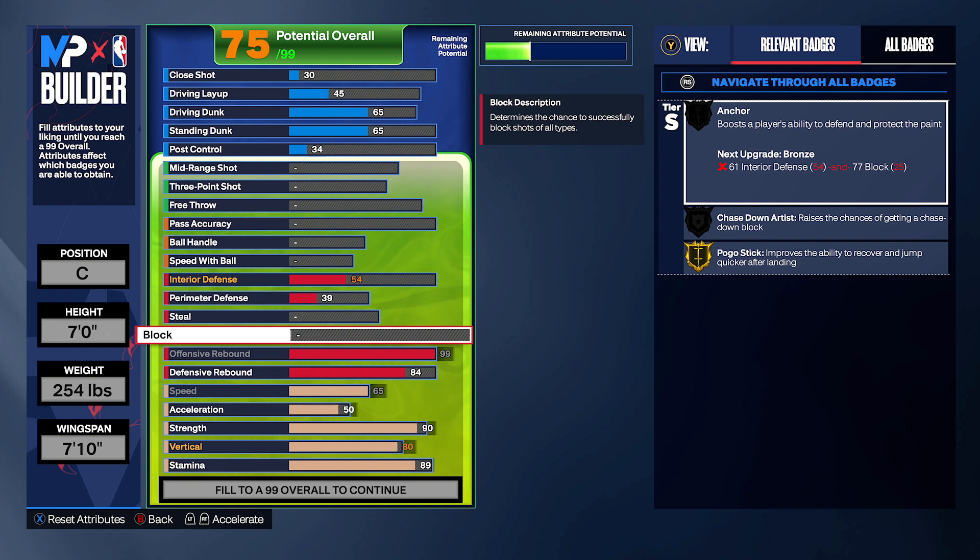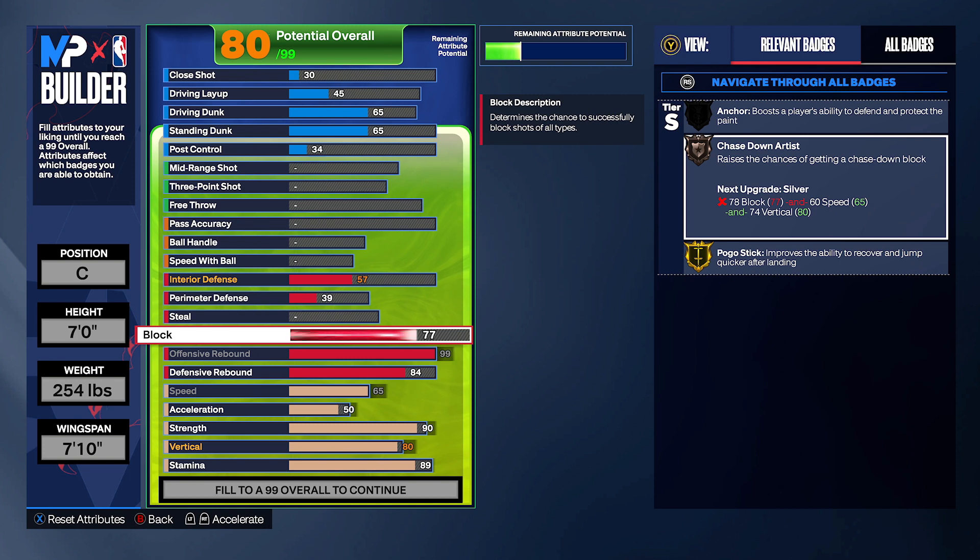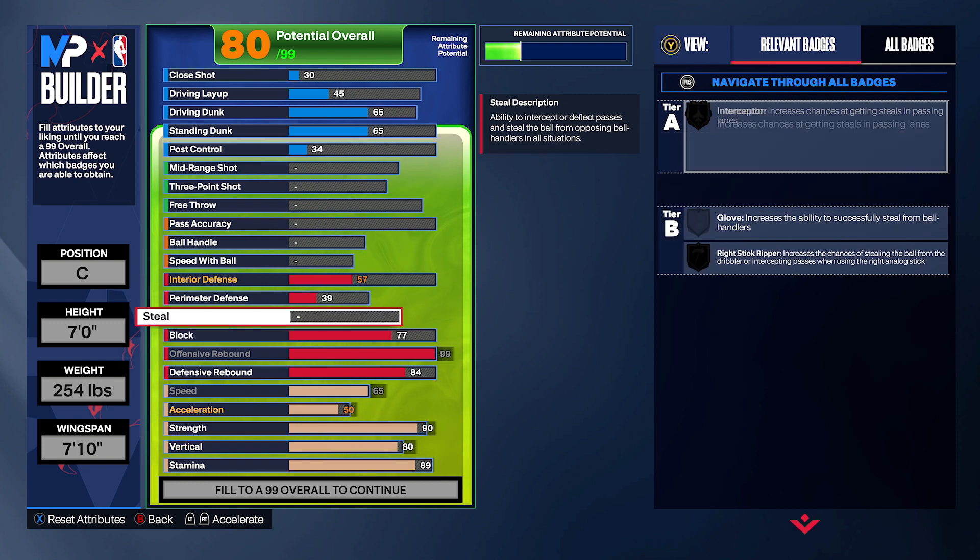For the block, you want to do 77 — you get Chase Down. You could easily go 78, but that's not what this build is for. This build is meant to do everything. You could take down a little speed if you want to sacrifice it and put the block up, but that's not worth it at this time.